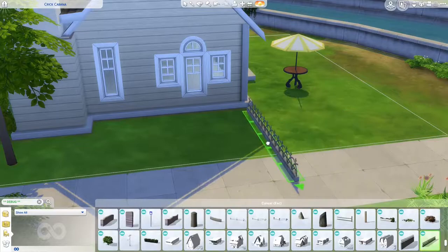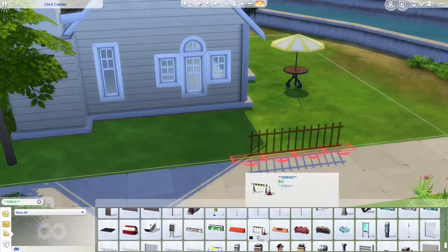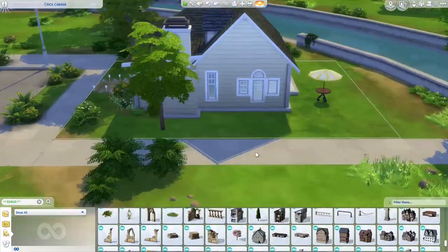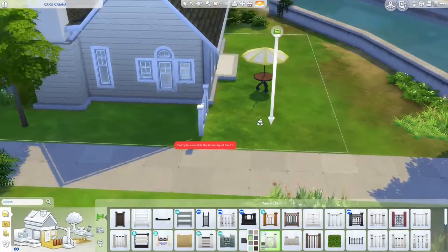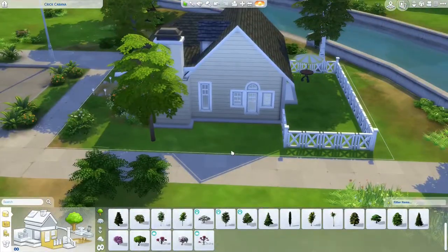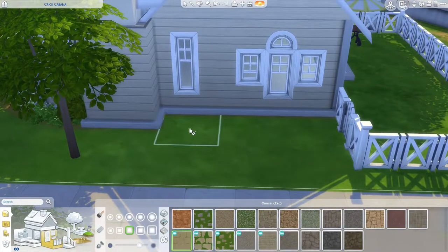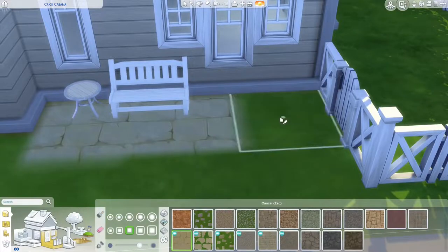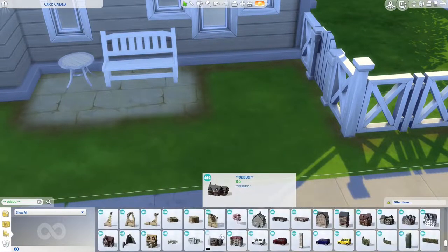The Sims 4 doesn't have very good pavements. I'm not sure where that pavement we're looking at comes from — maybe the debug menu? Another frustrating thing: if you get stuff out of the debug menu, you can't recolor it — it just comes in whatever color it is. You also can't duplicate it. So if you need more than one of an item, you have to go through the whole debug menu again, which I think is really dumb.